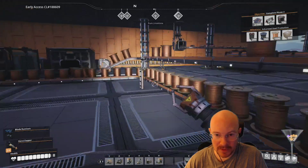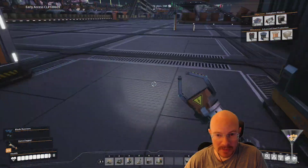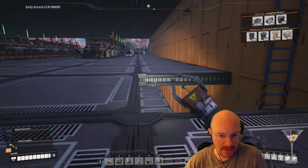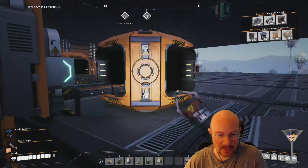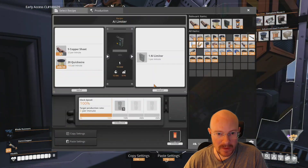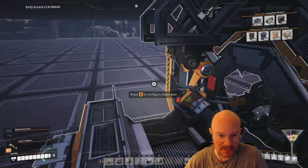Let me check the other floors. There's caterium, copper sheets, and overflow already set up on this one. The floor below has only two things - reinforced iron plates and AI limiters - so I could potentially do cabling there. Let me check the floor below that one too.